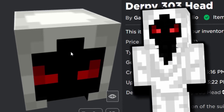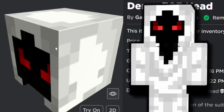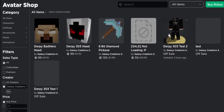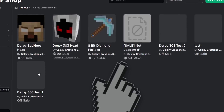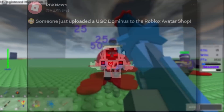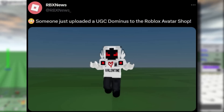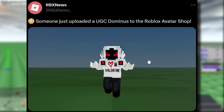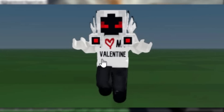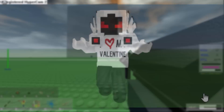Apparently it is stolen from Minecraft, which is a bit of a shame. On Minecraft it's supposed to be like a ghoul skin or a creepy ghost. I was trying to find the parts to build it into a Dominus, but I think they've been archived and pretty much removed, so unfortunately we won't be able to try it inside of a game. But a few people did — RBX News tried it earlier, and this is what it looks like. It's not the worst Dominus I've ever seen. It's just a shame it's copied.